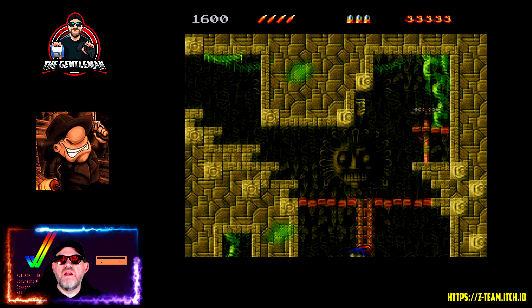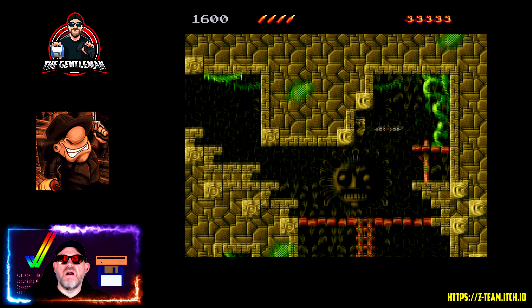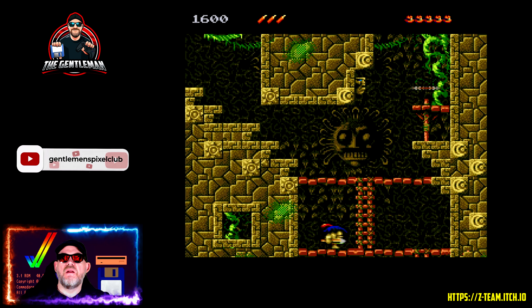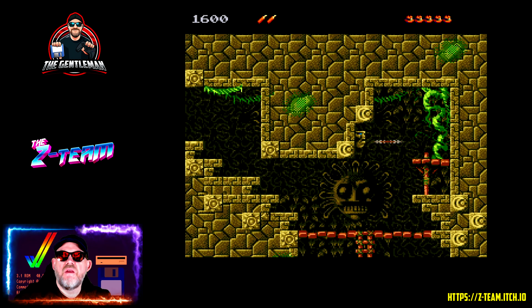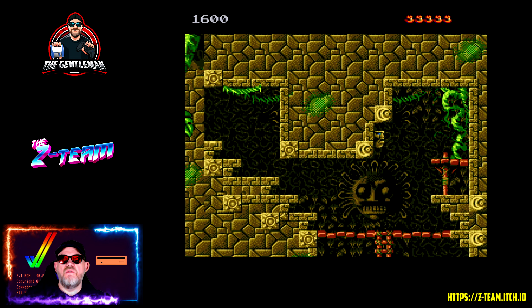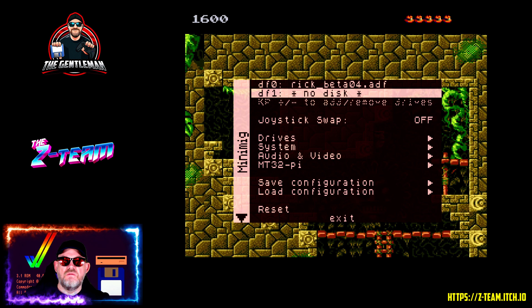Drop down here. How do I even get that? I jumped up to get it and I've kind of disappeared into the wall. This is a beta — you are going to expect bugs. I did not expect to be trapped in the wall. If I do a bomb, maybe I'll blow myself up. You've seen the bombs disappear on the top of the screen.